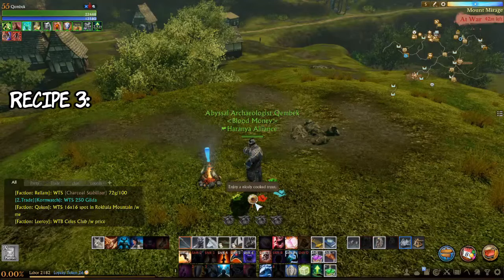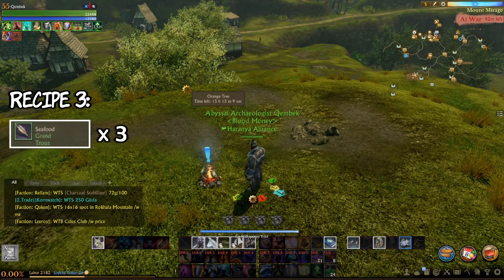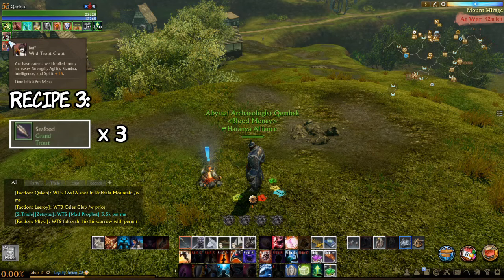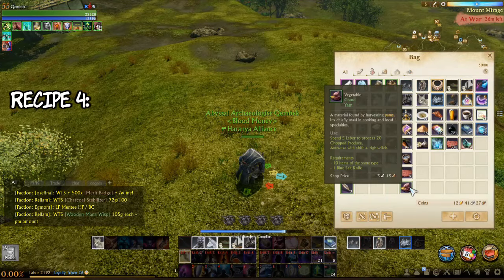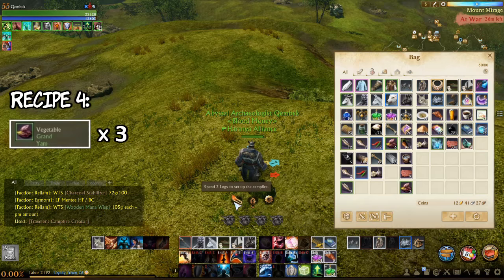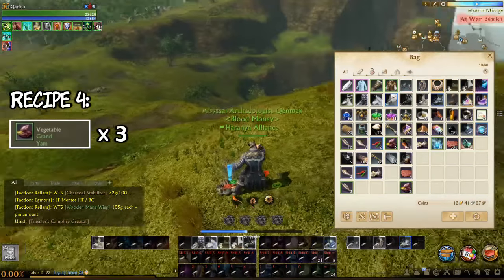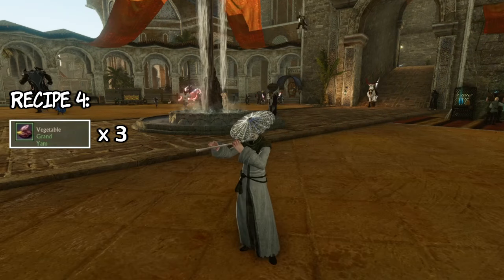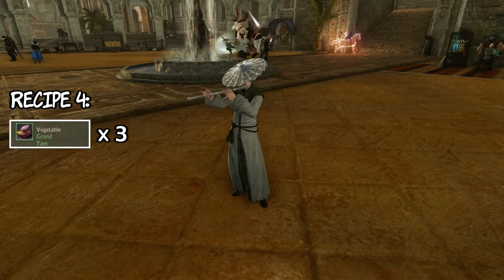Recipe number 3 is 3 trouts, and those will grant you plus 15 to all statistics for 60 minutes — but remember, if you die you will lose this buff. And the last ability you can get from a campfire is in my eyes the best ability in the game. Some of you may have seen it, some may not, but you should see it right now — I'm not going to describe it, I will show it to you first.